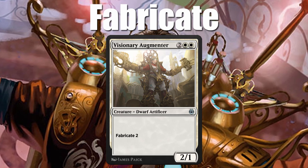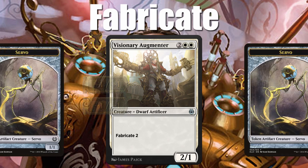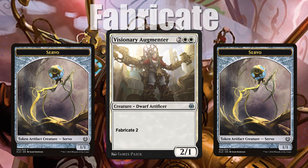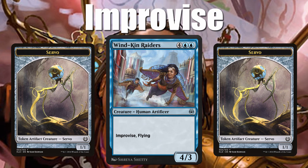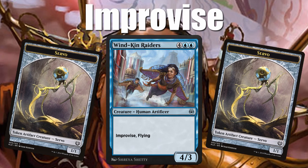Fabricate means when the creature ETBs, you can either have it enter with that many +1/+1 counters or create that many 1/1 servo artifact creature tokens. Those tokens can help you crew vehicles or help you improvise other spells. Improvise is another mechanic where you can tap artifacts to pay 1 colorless mana for the spell, and you can tap artifact creatures that have summoning sickness for this too.